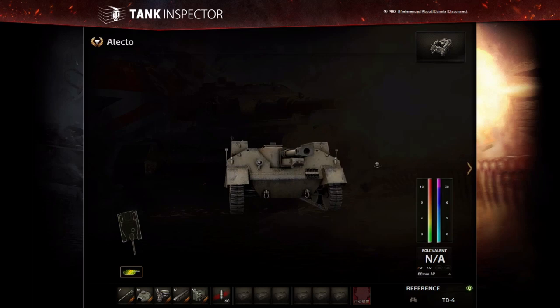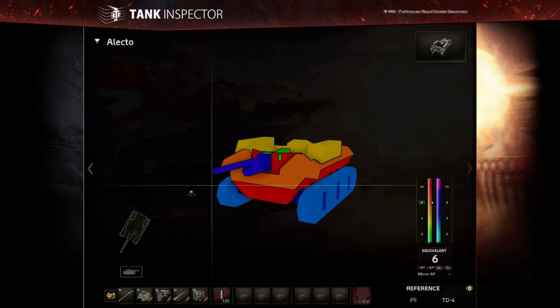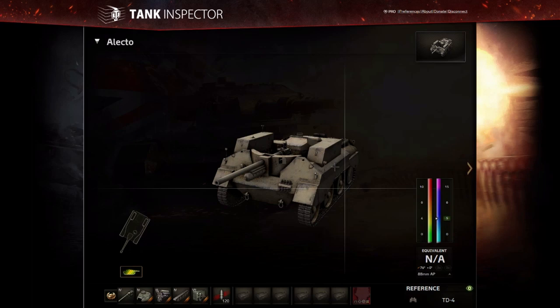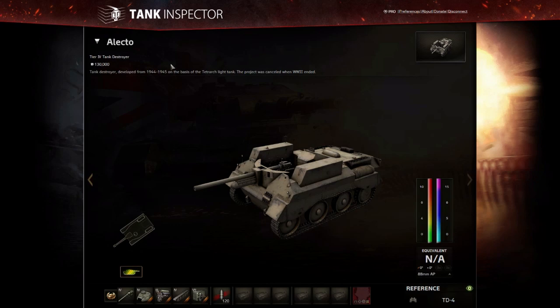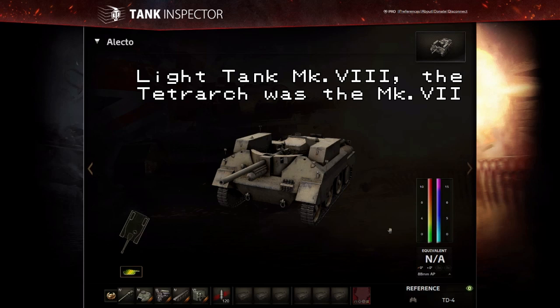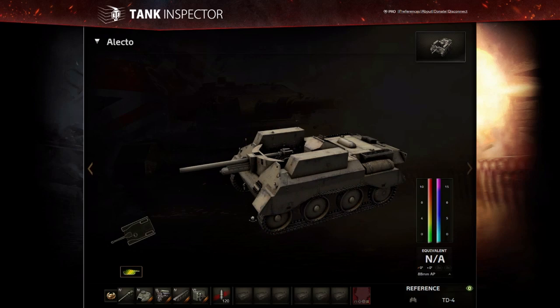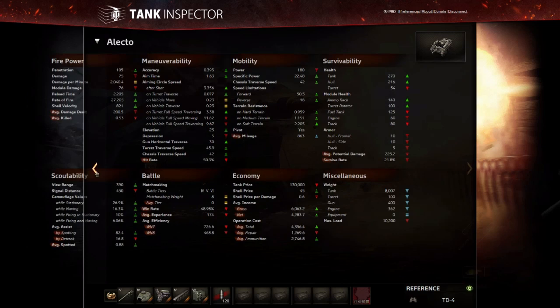On to tier 4, and possibly the most fun of the low-tier tank destroyers: the Alecto. It has a very interesting set of characteristics. Absolutely no armour — 10mm — it's actually got worse upper armour than the Universal Carrier, which is some feat. It's a light tank chassis related to the Tetrarch. It's a very nippy little machine with a higher top speed than the UC 2-pounder, fairly decent traverse, and a really good view range of 390m at tier 4, which is excellent. With vision equipment you can spot for yourself very effectively.